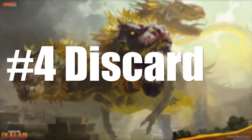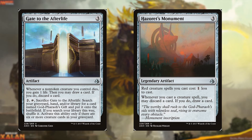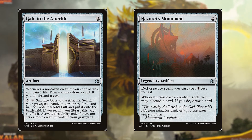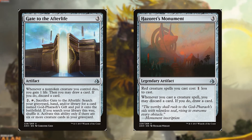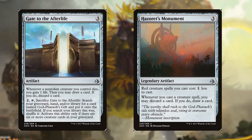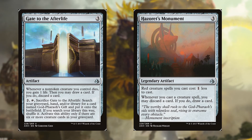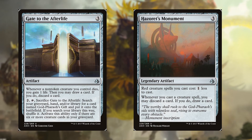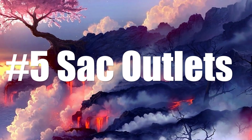Category number four is discard. First up is Gate to the Afterlife for three colorless — it's an artifact. Whenever a non-token creature you control dies, you gain one life, then you may draw a card; if you do, discard a card. Next is Hazoret's Monument for three colorless — red creature spells you cast cost one less. More importantly, whenever you cast a creature spell, you may discard a card; if you do, draw a card. With all this discarding we're filling up our graveyard for more options to bring back those converted mana cost three or less creatures.